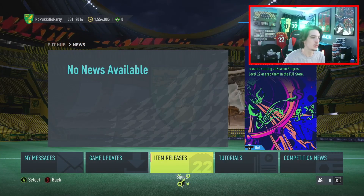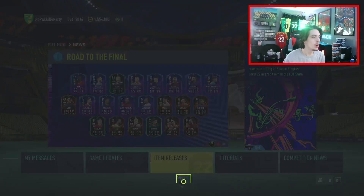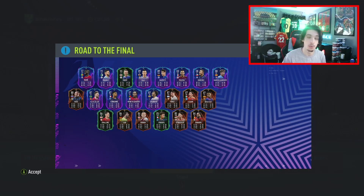Here we go into our item releases. We do have a 91 Rihad Mahrez, who is currently extinct on the market, already pretty much guaranteed to go through to the next round. Man City do have a very big chance of getting to the Champions League Final this year. That card looks absolutely unreal - 5-star, 4-star, unreal stats. What a card.